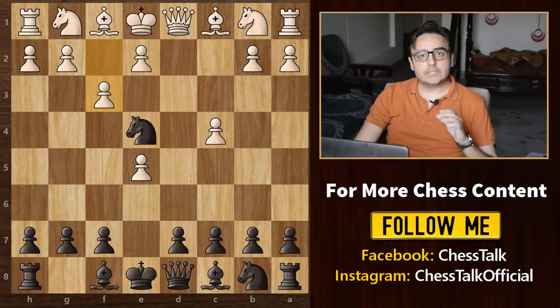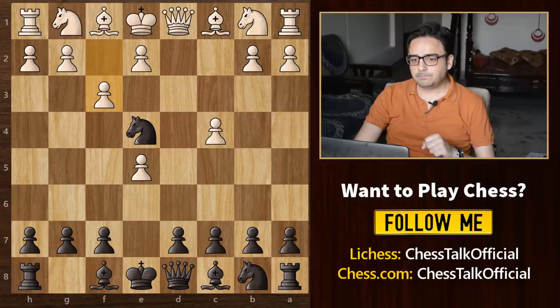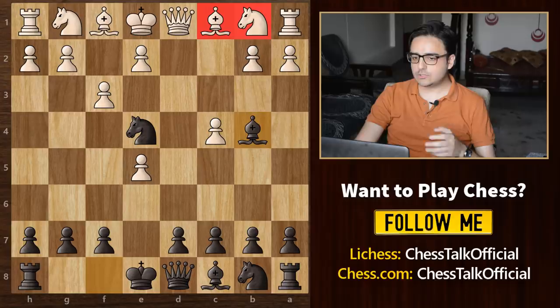The first response could be pawn to f3, attacking your knight. This is one of the worst moves that white can play. Let's see how you can completely destroy your opponent from here. We start with bishop b4, check. He can block with any of these pieces, but it does not matter.